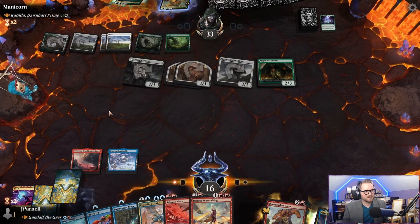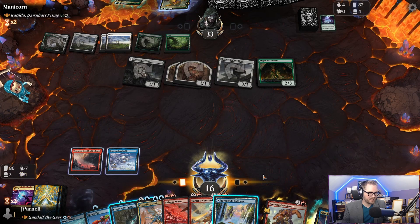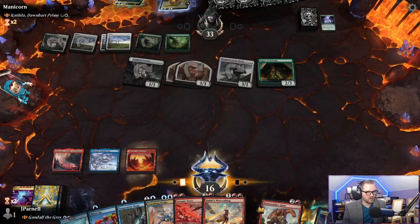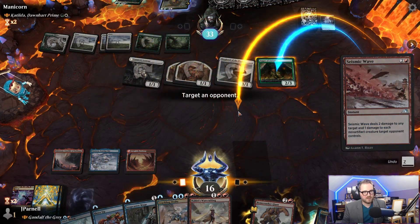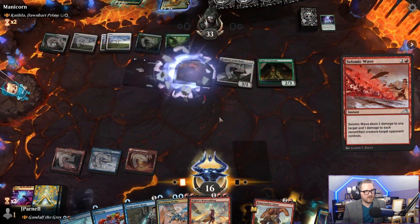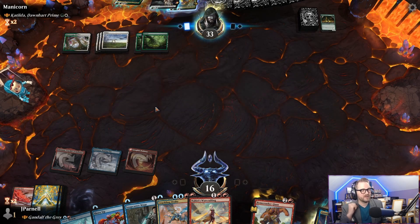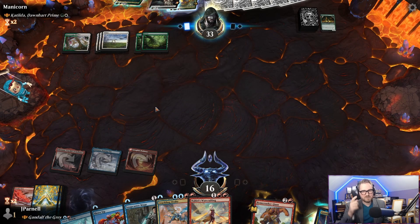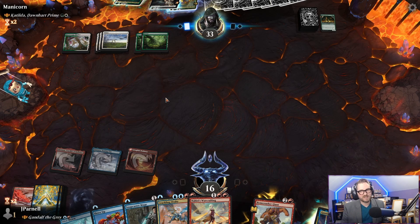Land — yes! Seismic Wave. Two damage here and then one damage to everything. That is very satisfying, extremely satisfying. All their other creatures get +1, which is bad news. But the good news is — here's Warcrafting. Let's get Rivendale. They're going to gain a life. Let's play Rivendale and pass the turn. They're at 34 — that's a long way home. We do have a big Crackling Drake, though — something to be said for that.